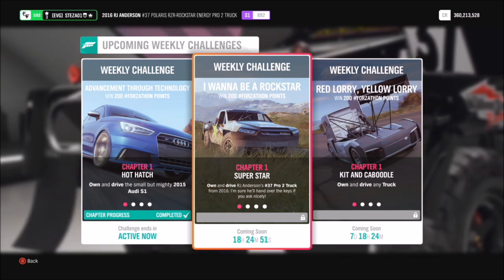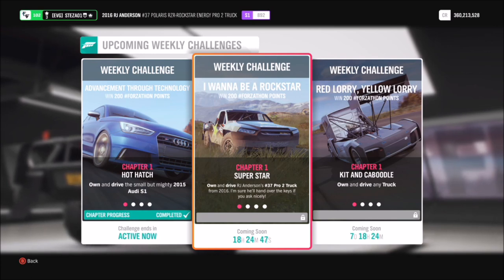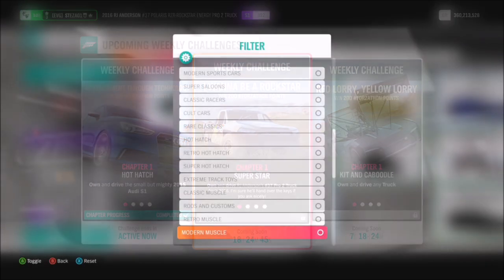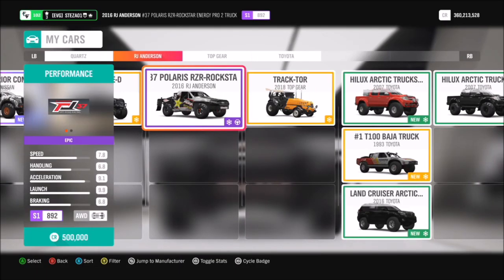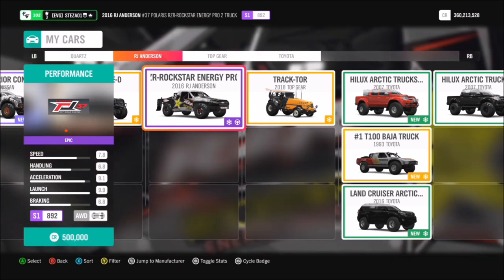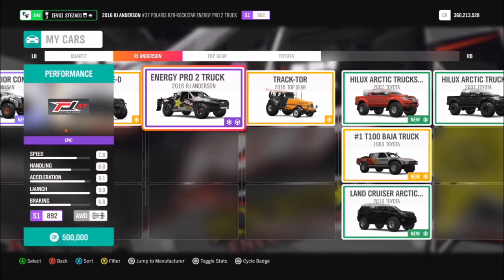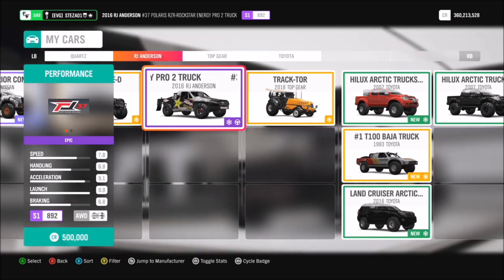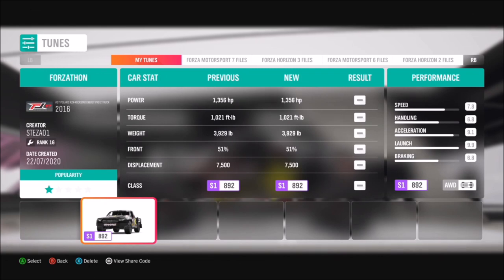This week's challenge, called 'I Want To Be A Rockstar', wants you to use RJ Anderson's number 37 Pro 2 Truck to complete all of the challenges. If you go under your cars, it's probably easiest to search under extreme off-road to find it, as it comes under its own category called RJ Anderson. If you don't have it, you can pick it up in the auto show, although it does cost half a million credits, but you should be able to find it cheaper in the auction house as well.